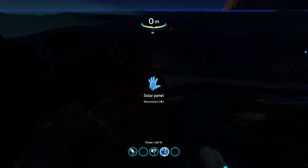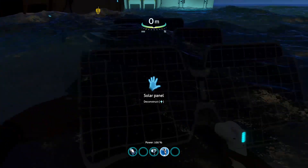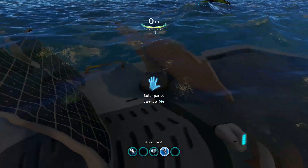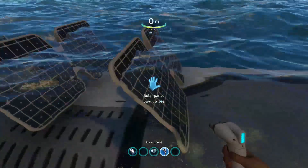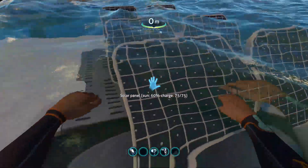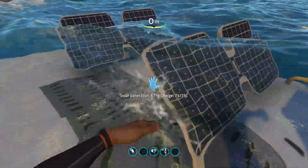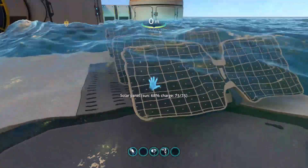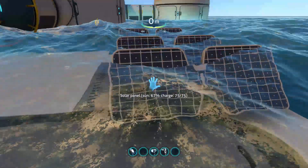Solar panels only charge during the day. During the night they have little batteries built into them as far as the game mechanic goes, so they store power that way. As you can see once I got rid of the tool, you can see daylight and it's beginning to charge. Each one of these stores 75 units of power.